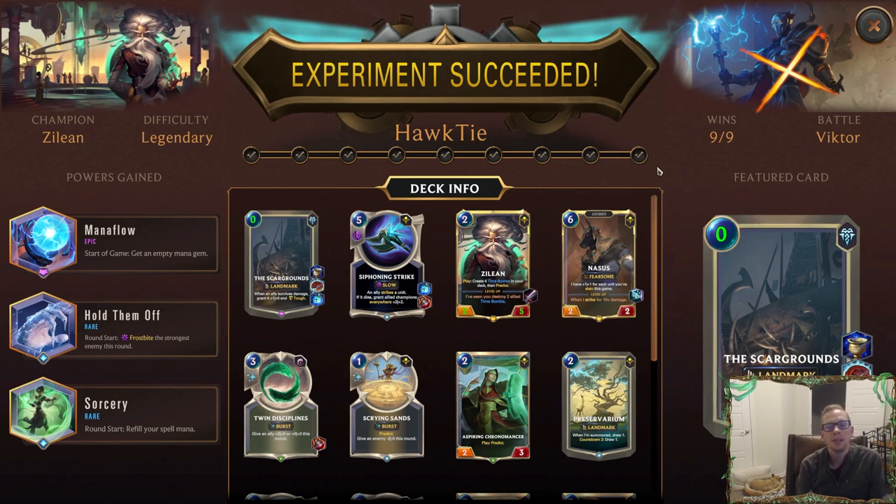Nasus was our secondary champion and man was Nasus good — with this mode the CPU has tons of little small things that you're killing with your time bombs and in combat, starting with units at the beginning of the game. So you're slaying lots of stuff and Nasus was always just ridiculously huge. Paired that with Siphoning Strike — really fun. The zero mana Scar Grounds was crazy. We had a really good deck. That's Zilean Legendary — experiment succeeded. Leave those comments and let me know what you think of this series, one champion per week on Legendary. Thanks for watching and I'll see you for the next video.